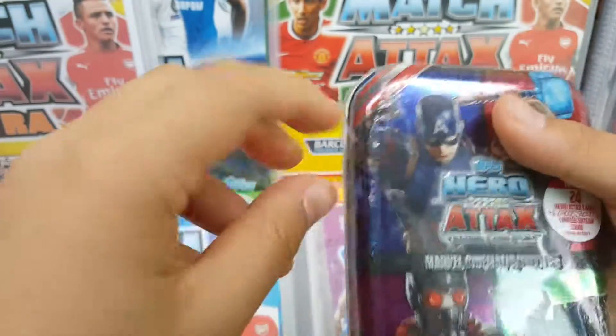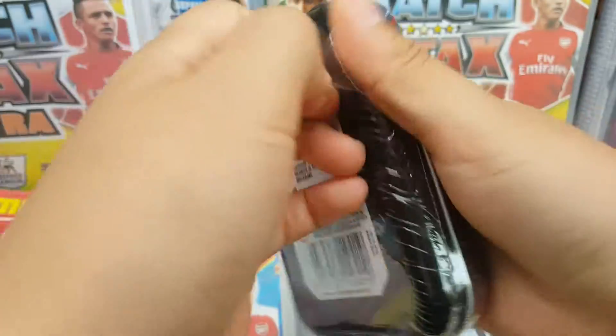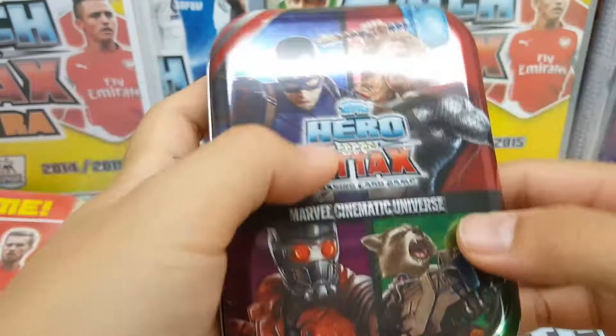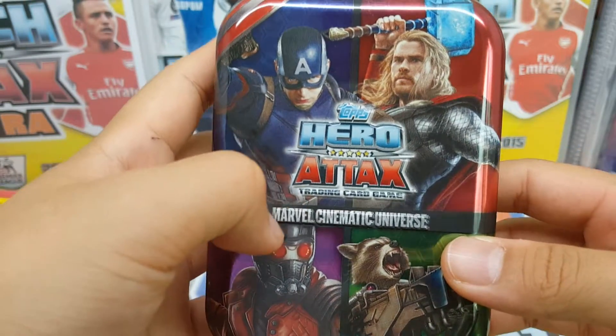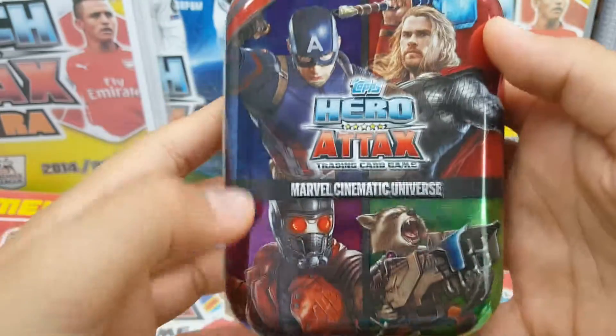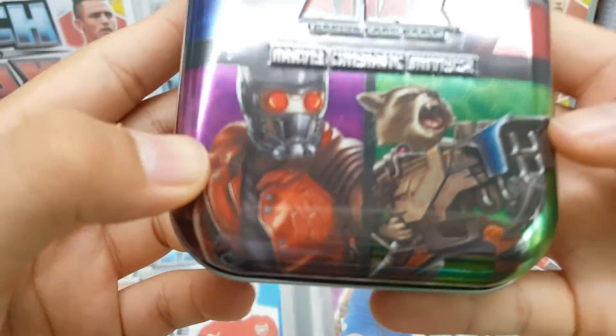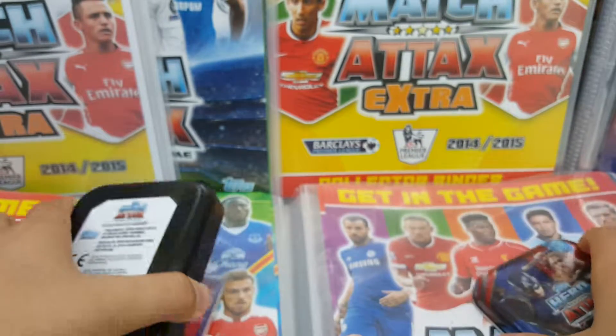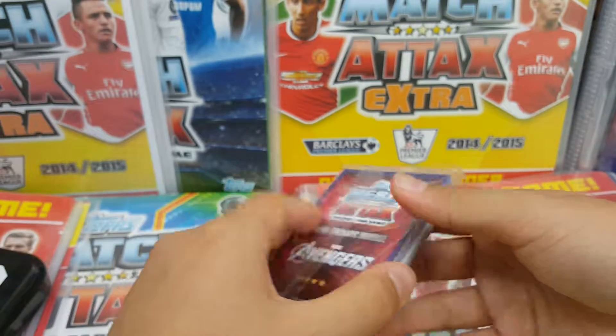Now we've got into the tin. I really hope I get Captain America, because I already have Ant-Man. Hero Attacks — as you can see, we got red, blue, purple, green card backs. I'm not going to look at what it is — I'll leave it to the last.